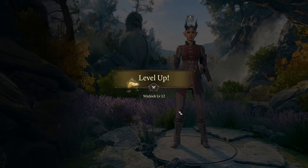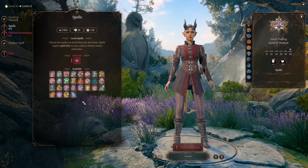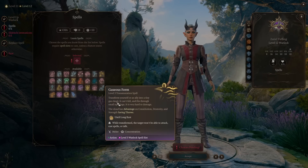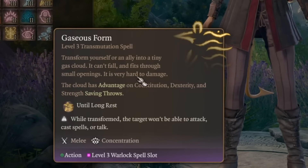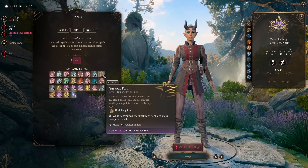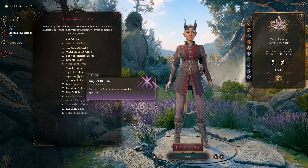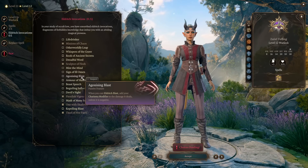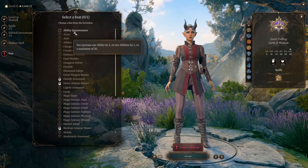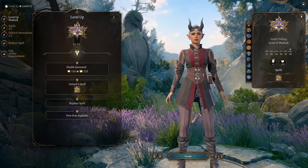At level 12, the final level, we get one more spell. Pick any spell you want to play with — Gaseous Form lets you transform yourself or an ally into a tiny gas cloud that can fly and fit through small openings and is very hard to damage, or just pick Fly. For our Eldritch Invocation, since the build is nearly done, you can finally pick Agonizing Blast to add your Charisma modifier to your Eldritch Blasts. For the last feat, we go for Charisma Ability Improvement, maxing out Charisma at 20. Just like that, our Archfey is ready.